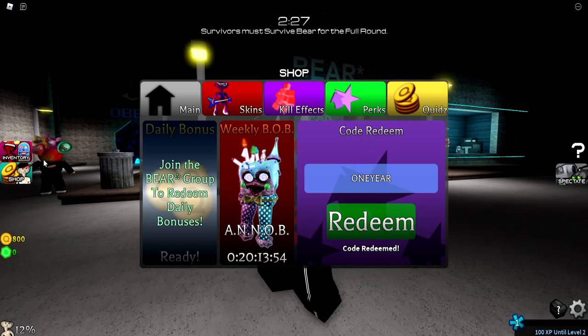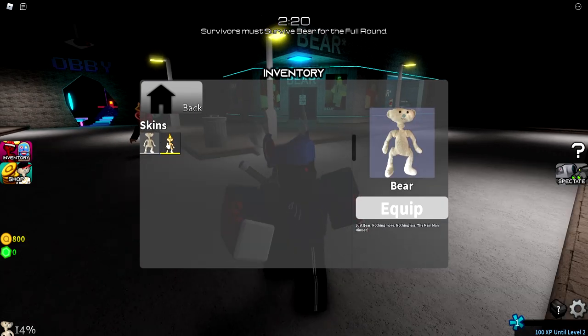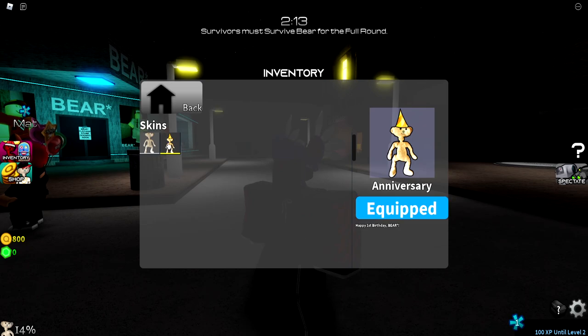So we actually redeemed it. Let's see what we got. Skins — bear skins. I'm pretty sure this is a skin. Look at that — anniversary skin! Happy first birthday, Bear. Let's go, now equip this skin.